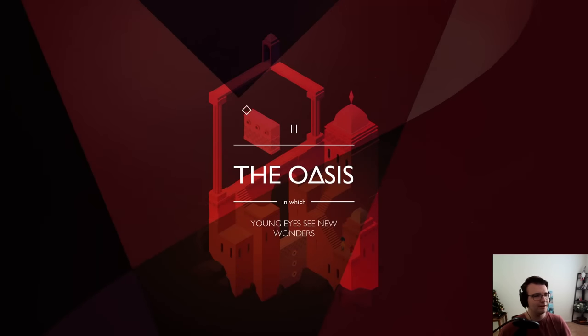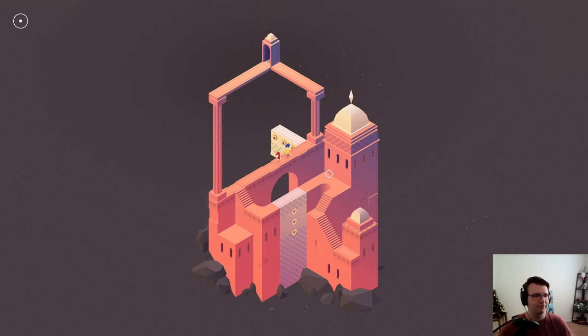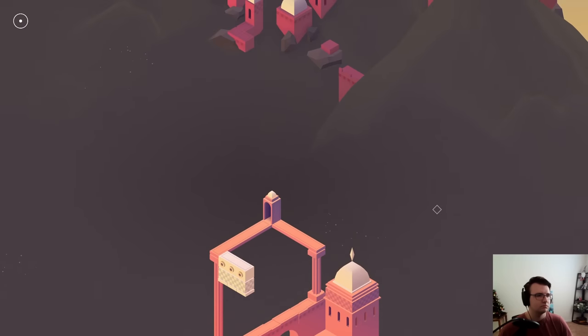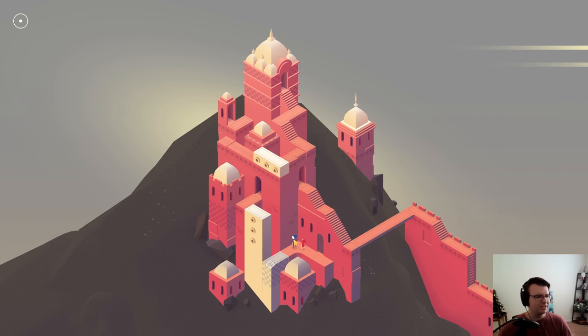It's like a film reel — it looks like a square or a cube, but it's not a cube. 'The oasis in which young eyes see new wonders.' This has a little more navigation — they can walk up and I can drag this wall over here. This is a sliding path, so I can get them on there and probably move it. And away you go. This door just gets me out.